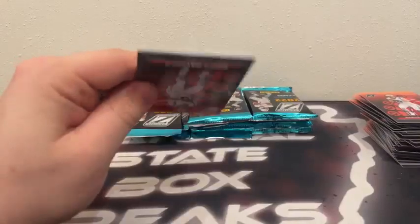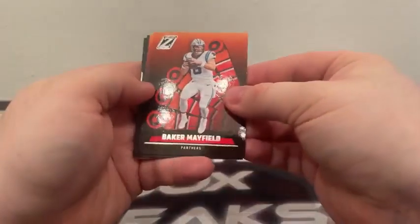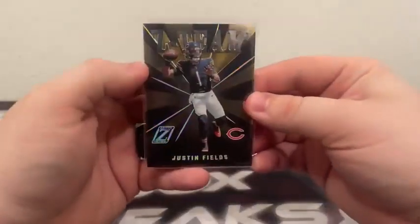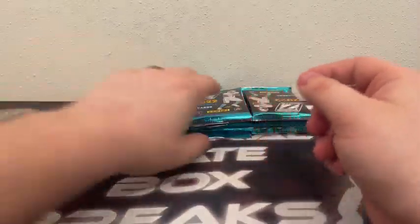Coming up on our thick cardstock hits: Baker Mayfield, Nick Bosa, Christian Watson, and this thick one is a Z-Team Justin Fields for Chicago. Very nice.